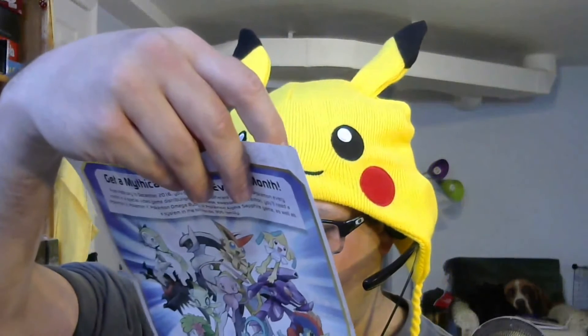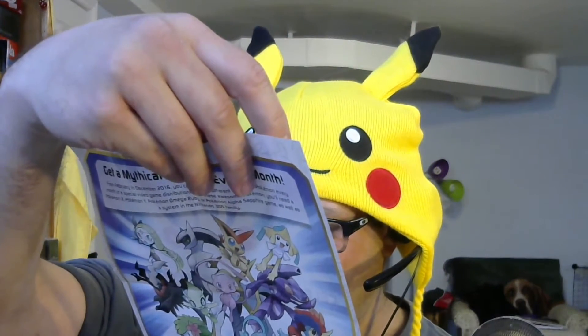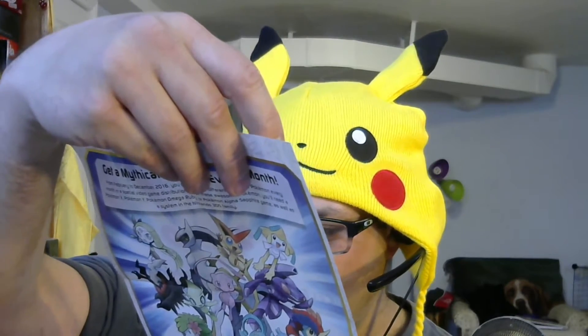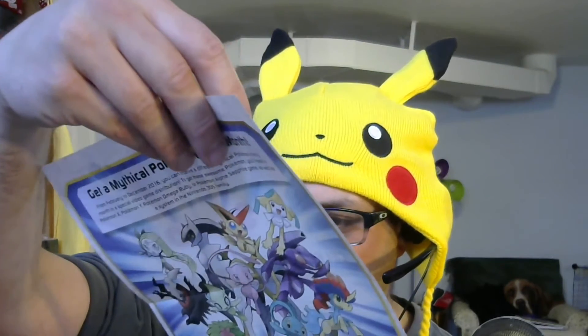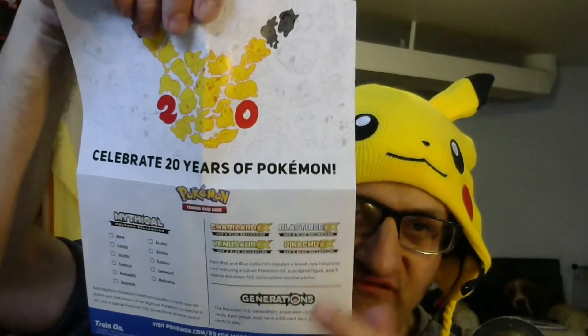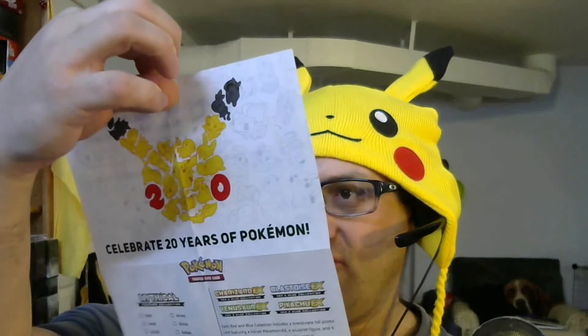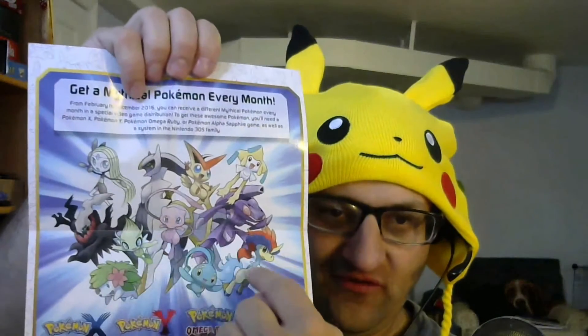It looks like each red and blue collection includes a brand new foil promo card featuring Full Art EX, a sculpted figure, and four packs. Those include Charizard, Venusaur, Blastoise, and Pikachu. And there's a picture on the back of all the different mythical Pokemon. You've got Mew and Celebi right over here — pretty cool.